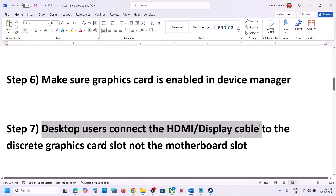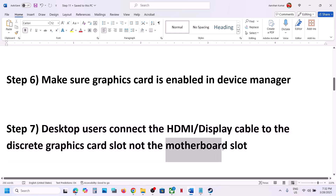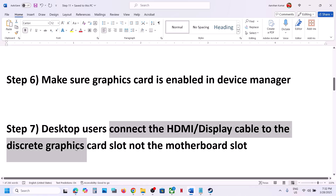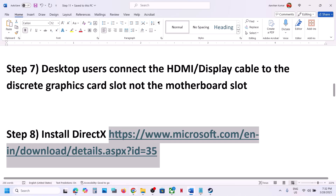The next step is for desktop users — make sure you connect your HDMI or display cable to the discrete graphics card (your Nvidia or AMD card), not the motherboard slot. The motherboard slot uses the Intel integrated graphics, so make sure the cable is connected to the Nvidia or AMD graphics card slot.